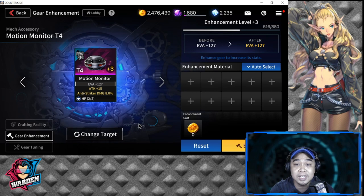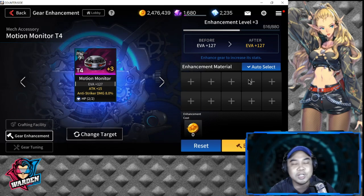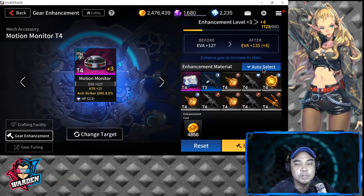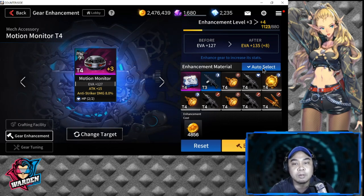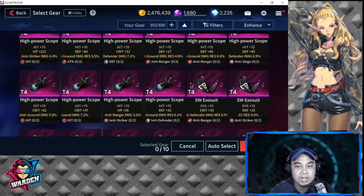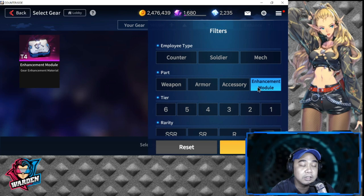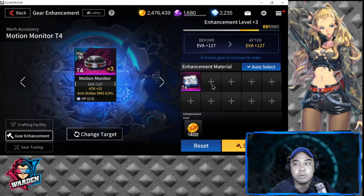Before you hit auto-select, I would suggest that you don't, because it shoves in gears you don't know the stats of — gears you might need in the future. Instead, manually click on the gear you want to sacrifice for enhancement. Enhancement modules are actually good because they're made specifically to be used for enhancing.